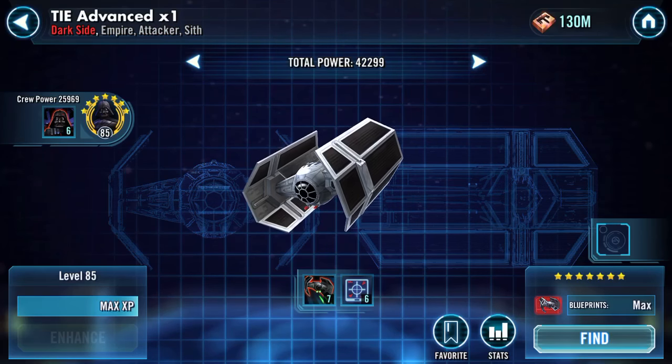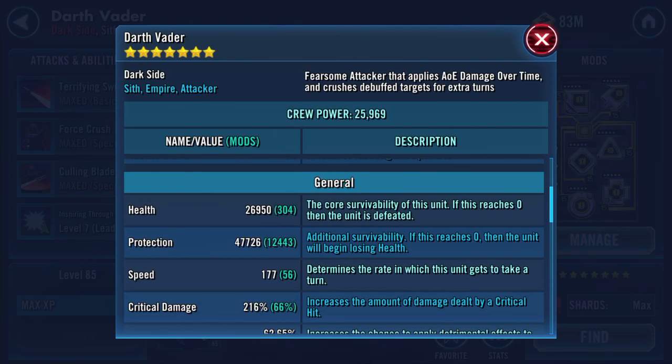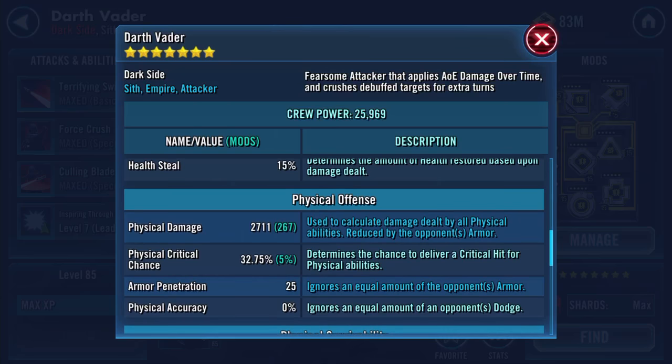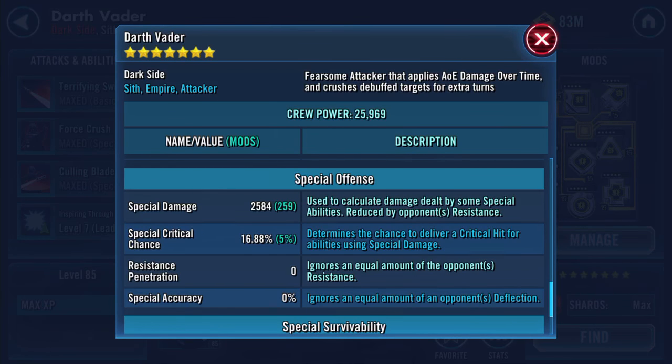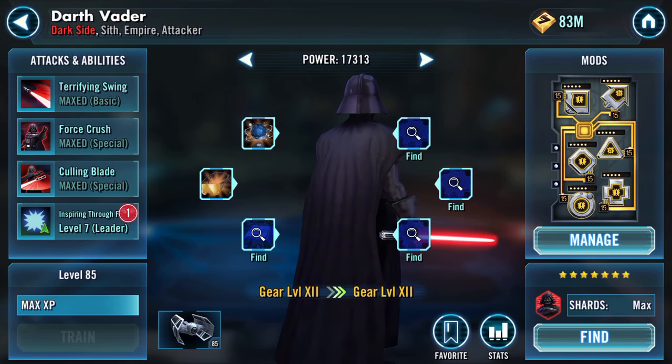Back to the pilot himself: health now 26,950, protection 47,726 — that adds up to a pretty high number, around 74,000 combined. 2,711 physical damage, 41.05% armor, 2,584 special damage, 37% resistance. One of these pieces added 110 to tactics and resistance.